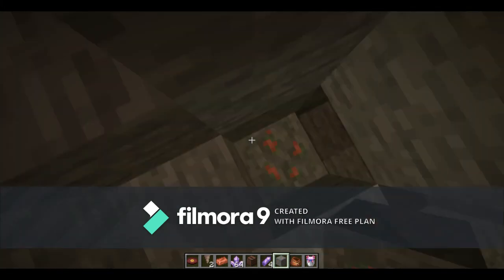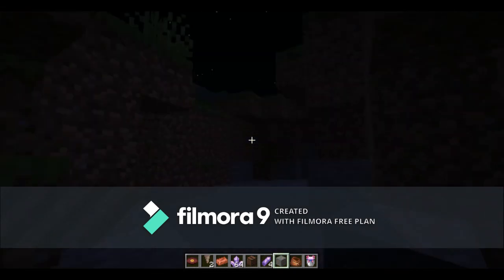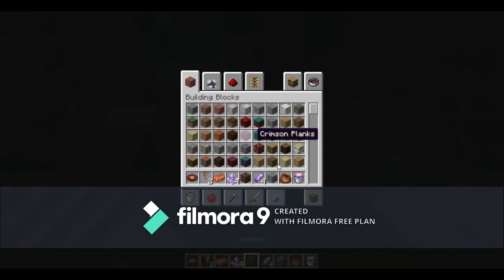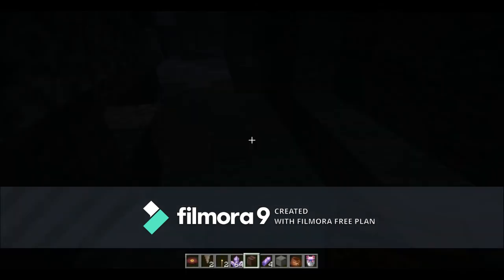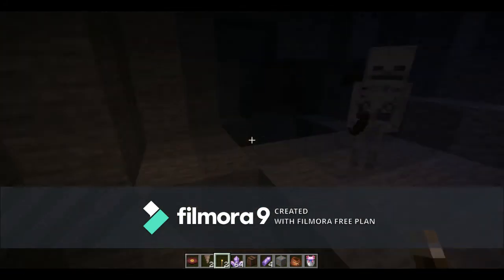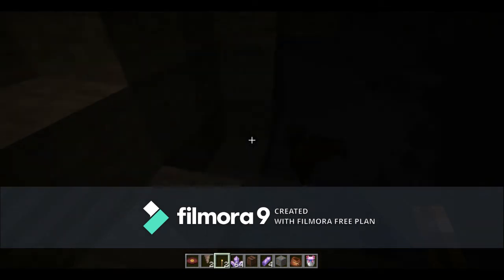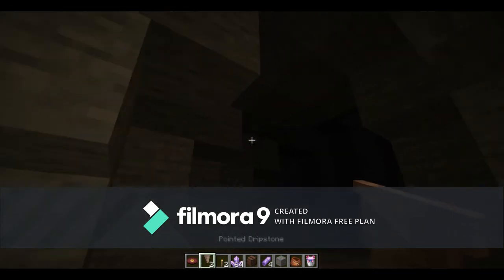Copper ore — that's what I was looking for! This looks more like a cave than the other one. We don't need that copper I think. There are even bats, so this would be a good place to put a stalactite.